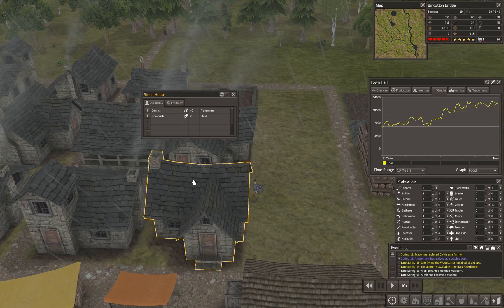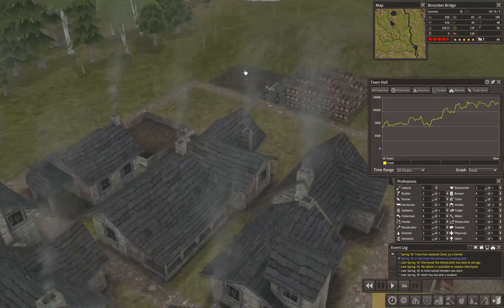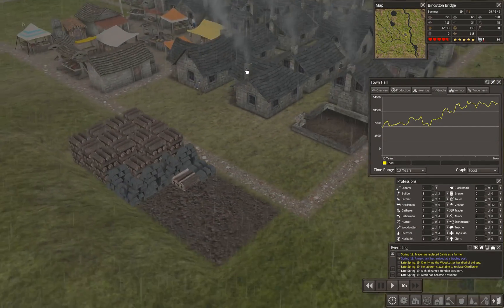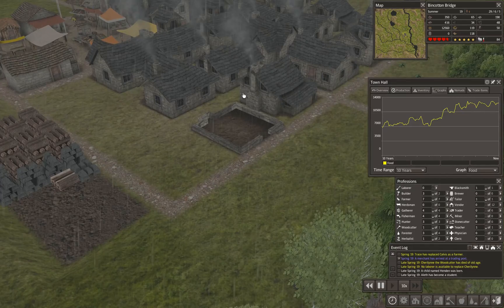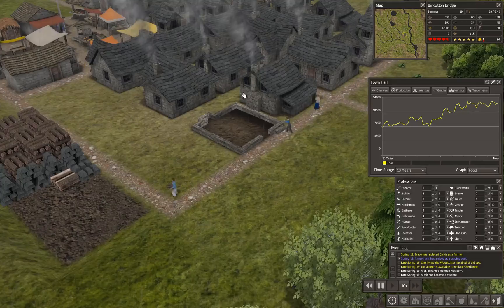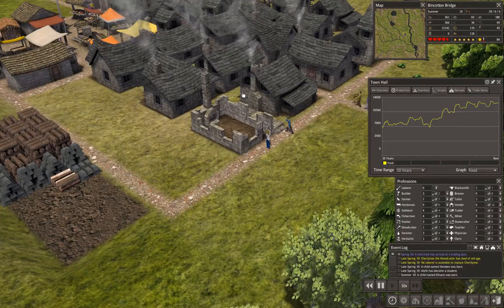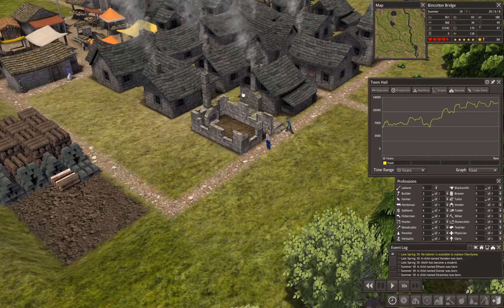Now those houses are occupied. We have a fisherman and a child in one house, and another fisherman and a child in another — single parents, I guess. We have six students now — that's good, we need those workers. We're getting some kids: three children.